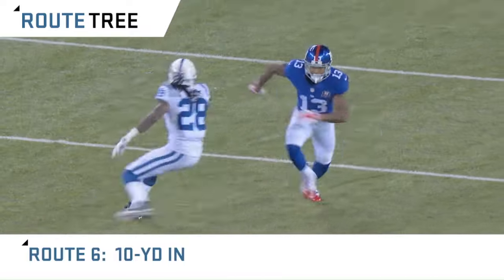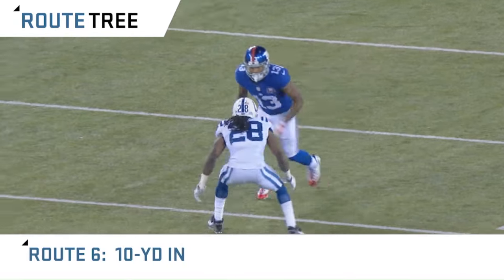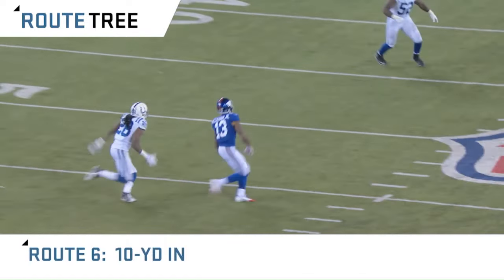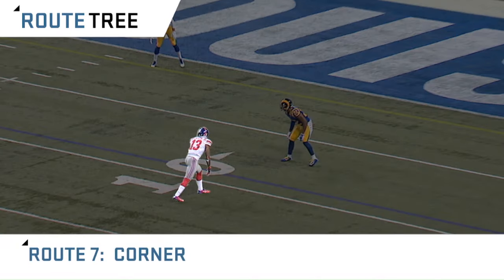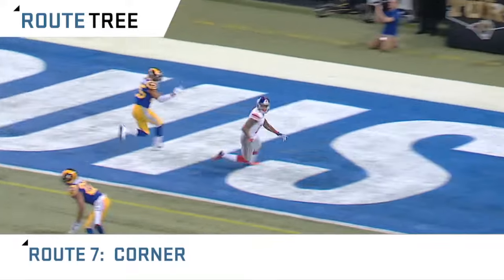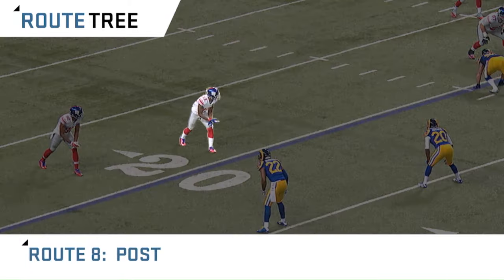Now we have the six route. It's a ten-yard square end, but you have to be able to sell it as if you're going outside, quickly gaining inside leverage on the defensive back as you run across the field, getting open for your quarterback. Route seven is known as the corner. You sell as if you're breaking inside, but you angle toward the corner of the end zone for a touchdown.